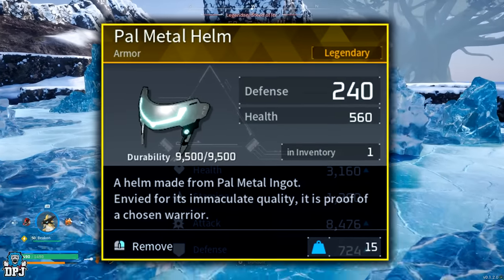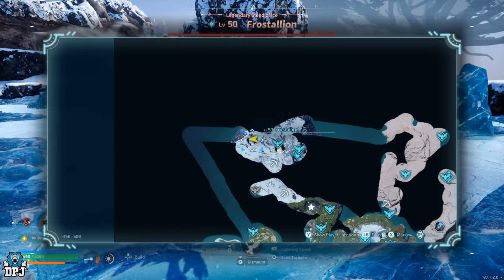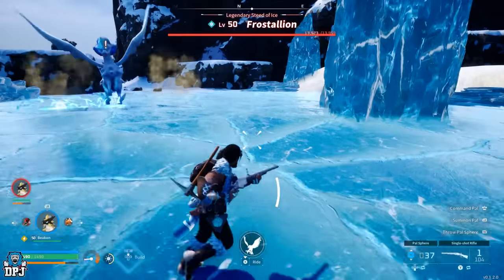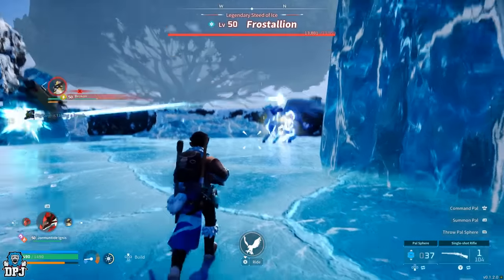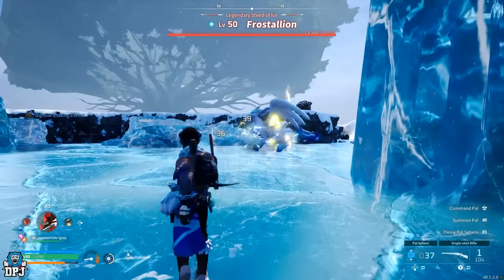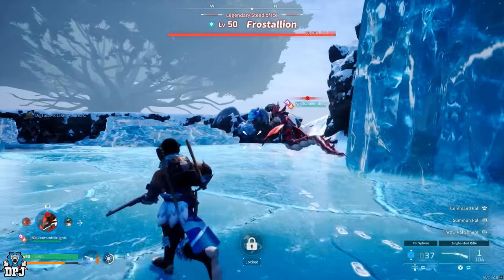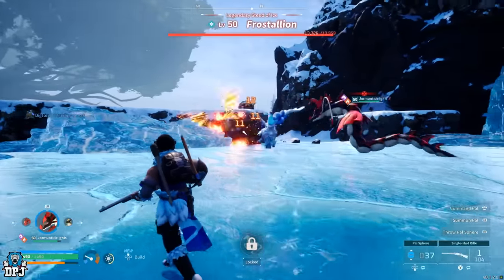Frostallion is a level 50 legendary world boss that drops the Legendary Pal Metal Helmet schematic. Being an ice type Pal in a very cold open-world area, coordinates are -357, 509. Frostallion is weak against fire element Pals, so bring fire Pals with you.